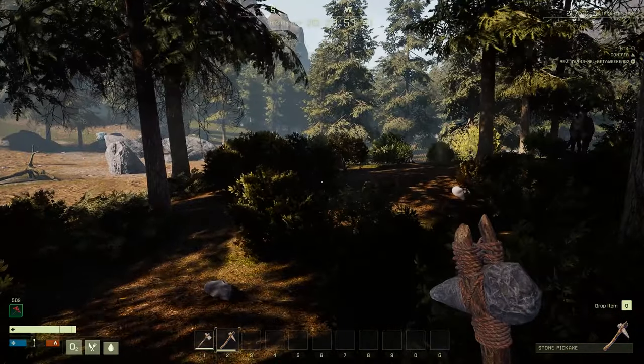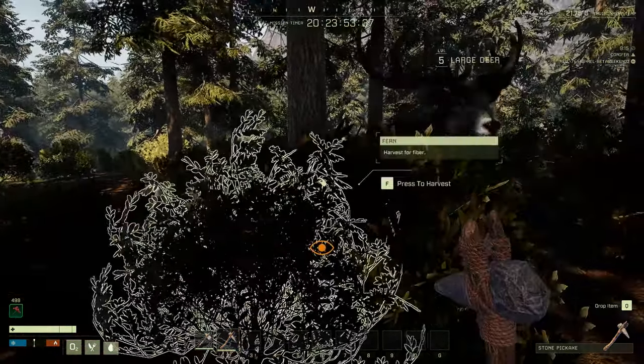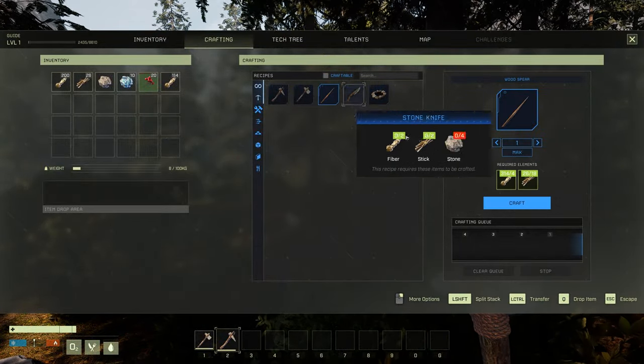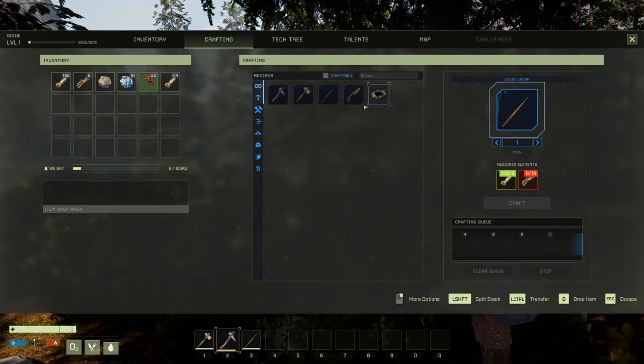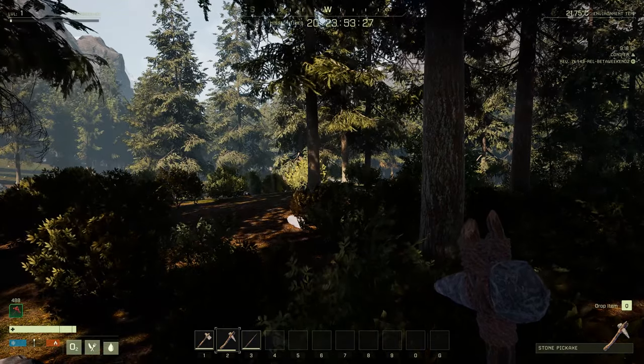And of course stamina, which we're going to take later. When you go to crafting, you want to craft the spear as fast as possible, and then you want to craft the stone knife as fast as possible.